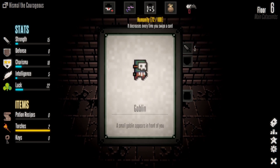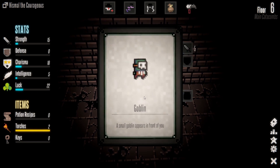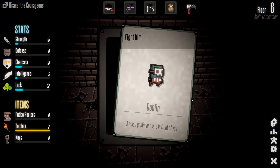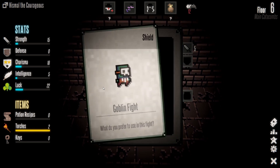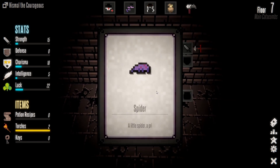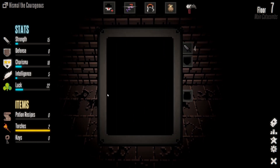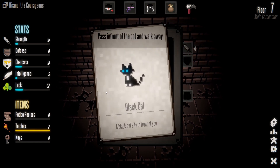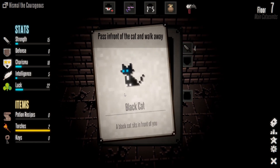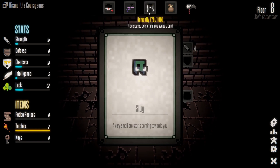A goblin — small goblin appears in front of you. Fight him or run? Fight him! What do you prefer to use — my sword or my shield? My sword of course. A little spider — run away. Black cat sits in front of you — pet it a bit or walk away? Pet it a bit of course! We got some of our humanity back.